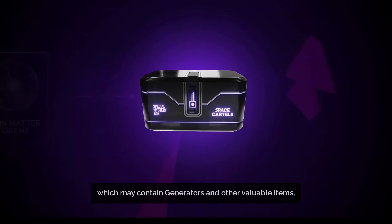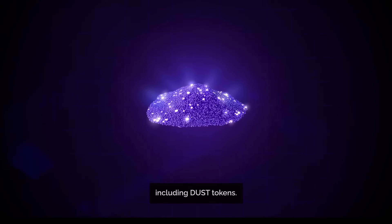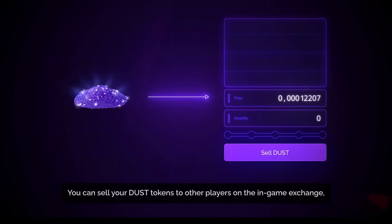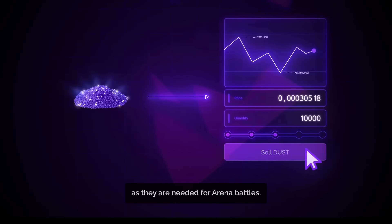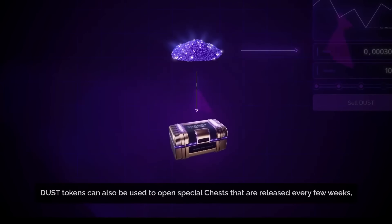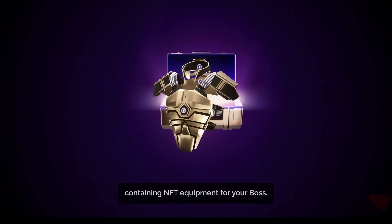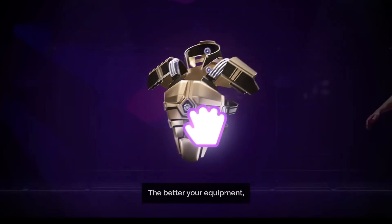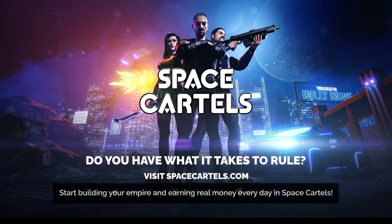Don't worry if you don't win — top participants will receive Dark Matter Tokens or DMT as a reward. Use your DMT to unlock mystery boxes which may contain generators and other valuable items including Dust tokens. You can sell your Dust tokens to other players on the in-game exchange, as they're needed for arena battles. Dust tokens can also be used to open special chests released every few weeks containing NFT equipment for your boss — the better your equipment, the better your chances of winning in the arenas.